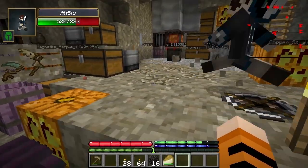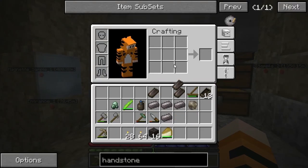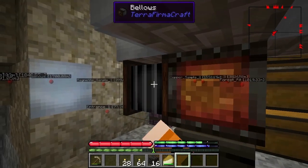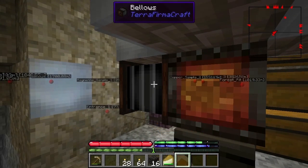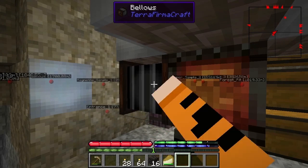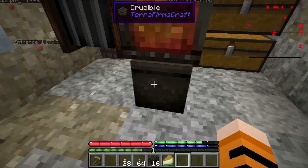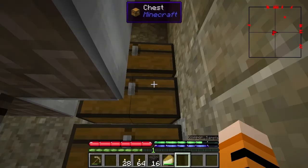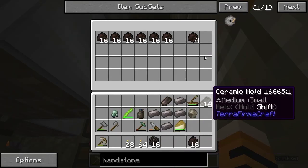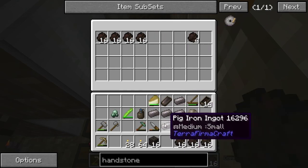Turn half of the raw iron into steel, and half that amount can be cut into black steel — actually, I think the whole pile about half and half ratio. Half will go to steel, half will go to black steel, then we turn all the black steel into colored steels.